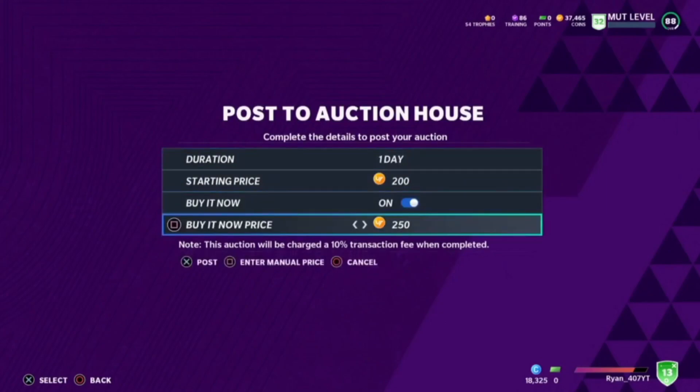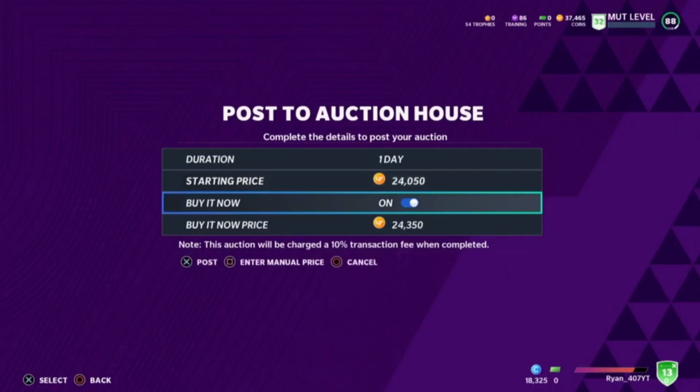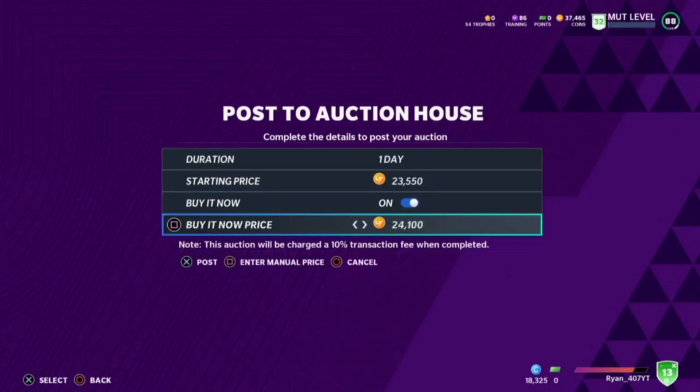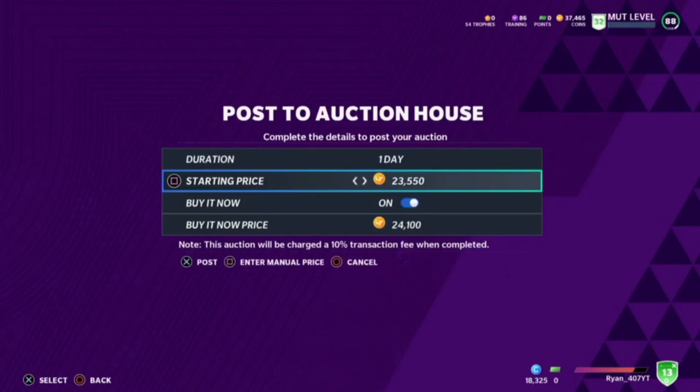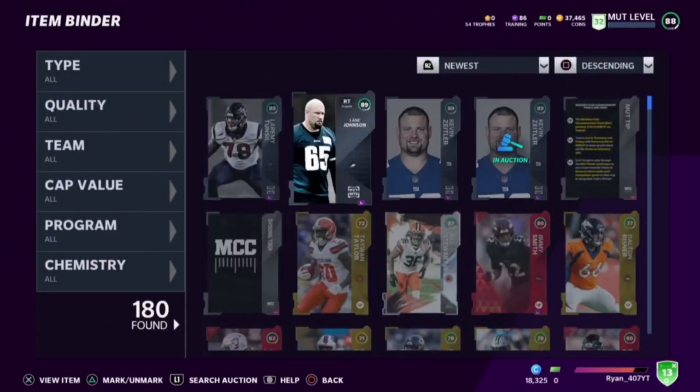So I believe this guy sold for 24k — we're going to go sell them at 24k. Just like everybody else, you're going to sell them all for how much they're going for, and you should make profit — unless you're like me and you got all 89s, which really should not happen.